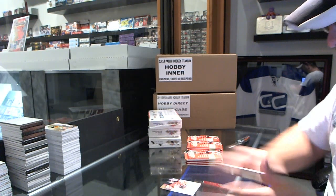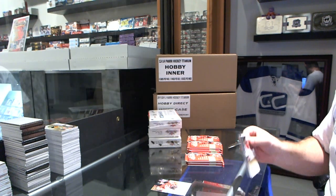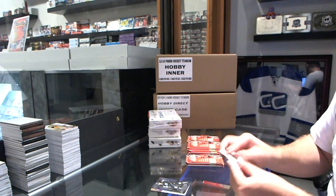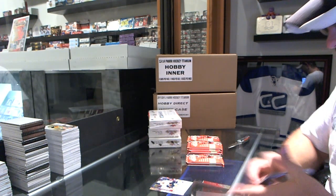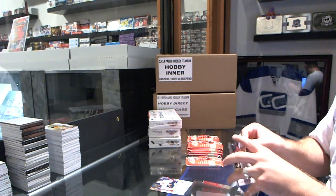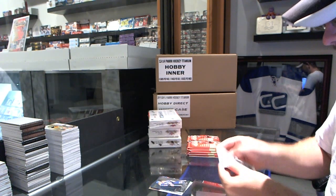Rookie for the New Jersey Devils, John Merrill, numbered to 499. Metal Universe, Tyler Toffoli. Hot Prospects of Taylor Beck for the Nashville Predators, numbered to 299. Edmonton Oilers, Paul Coffey, Metal Universe. Triple Hot Prospects Rookie for the Nashville Predators — Rask, Bartley, and Henderson.